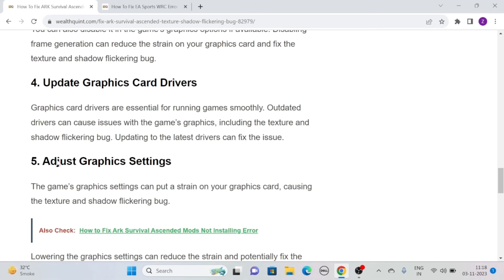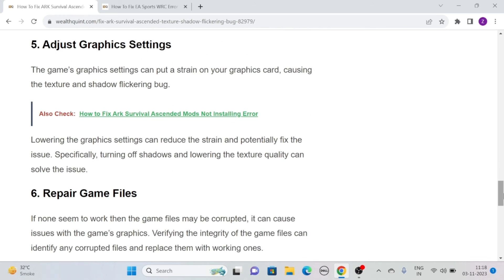Solution 5: Adjust Graphics Settings. The game's graphics settings can put a strain on your graphics card, causing the texture and shadow flickering bug. Lowering the graphics settings can reduce the strain and potentially fix the issue. Specifically, turning off shadows and lowering the texture quality can solve the issue.